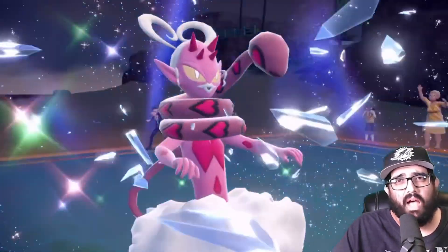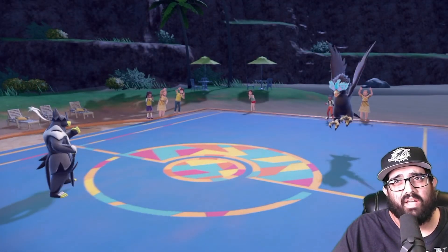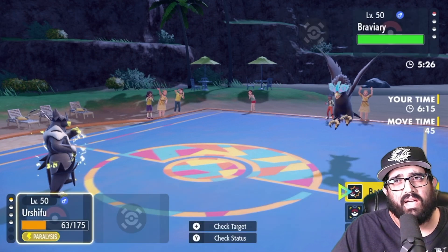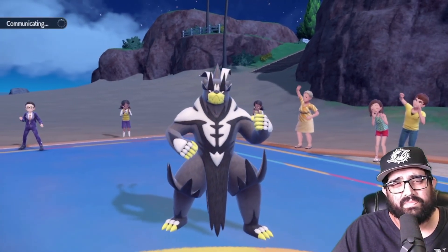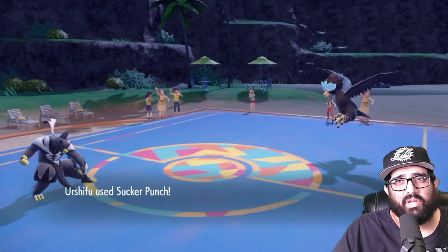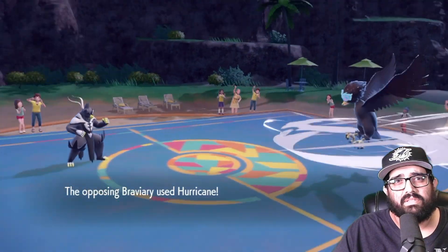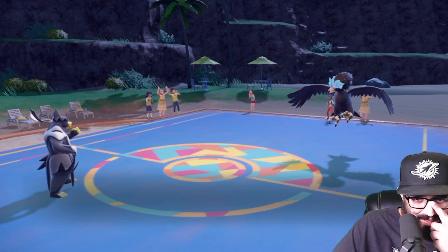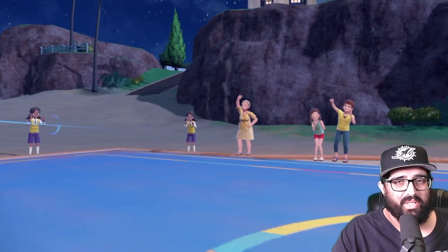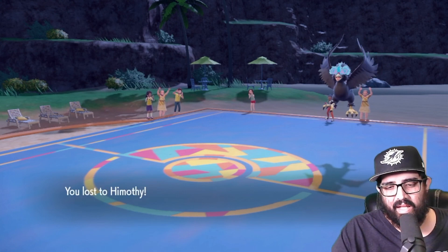Pelipper comes out. I'm gonna Sucker Punch — if I get the Sucker Punch, I think this just KOs. He's on Sash — Hurricane wow. So close. If I'd hit that first Wicked Blow on Enamorus we win. I want to get one more game with Stony — I barely used him that match. Gotta redeem Stonjourner.